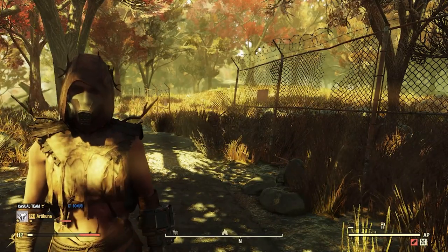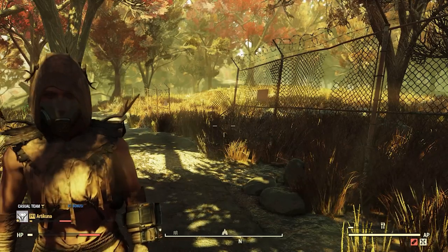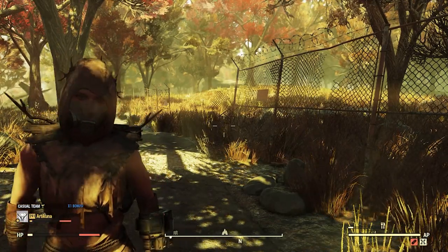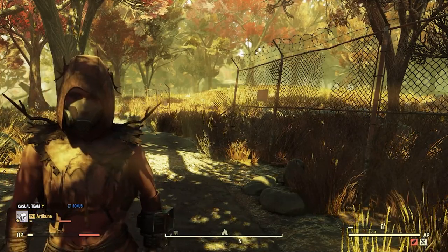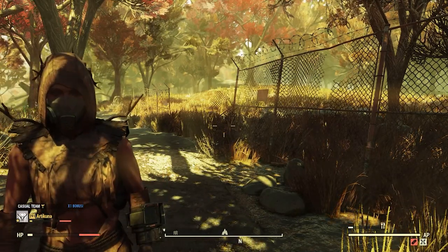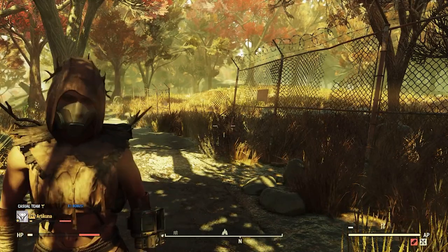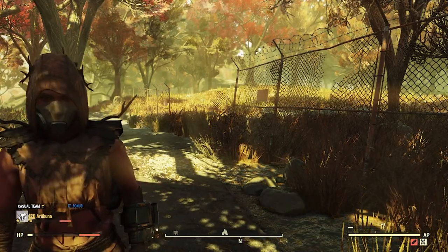Hey YouTube, welcome back to another Fallout 76 guide. Today I'm going to be showing you how to get acid in this game. Acid is mainly used for smelting — there's a lot of farming in this game for ores that you need acid to smelt down, like lead and crystals.